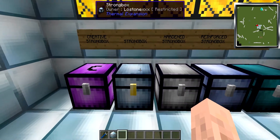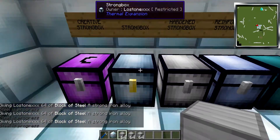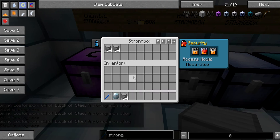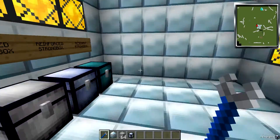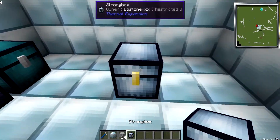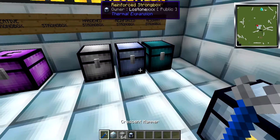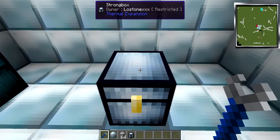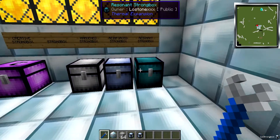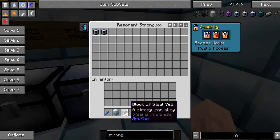One of the best things about strongboxes is their portability. We grabbed a couple of stacks of blocks of steel, placed them inside the box, then used the crescent hammer with shift right-click to pick the chest up and place it down elsewhere — and it still contains the items we put in it. You can also place a full chest inside another chest for essentially limitless storage, which is a fantastic idea.